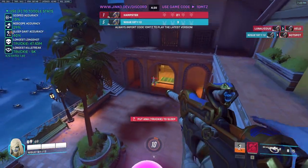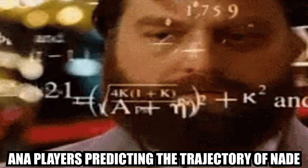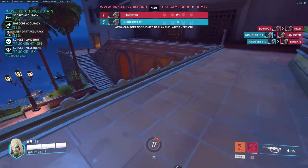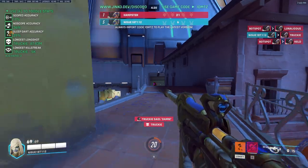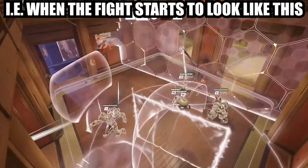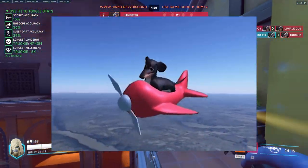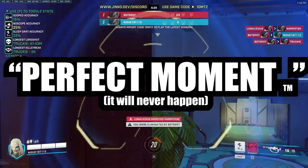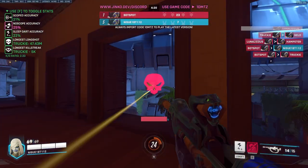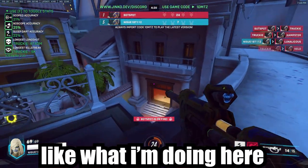This ability also has a steep learning curve associated with it, meaning you're going to have to master the trajectory of the projectile before you can maximize its value. One important tip when using anti-nade is to not throw it out for no reason. Try to use anti-nade when the fight starts to break down. Though it's on a 10 second cooldown, that shouldn't be an excuse to autopilot the ability. Finally, you should actually use the ability — don't wait for the perfect moment if there are 10 good enough moments right in front of you.